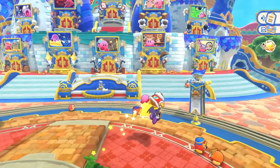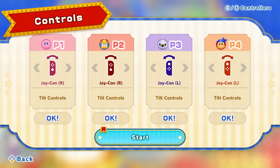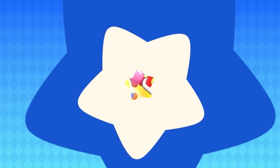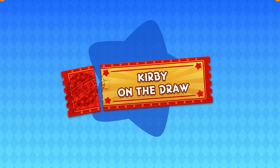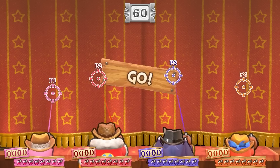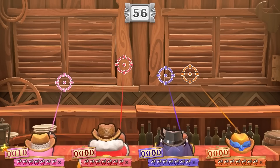What you will find are a number of minigames siloed off in a different mode called Merry Magoland. We played one called, adorably, Kirby on the Draw, which was a standard shooting gallery affixed to Joy-Con motion controls. If you tire of the story missions, it appears that Return to Dream Land can easily double as a party game.